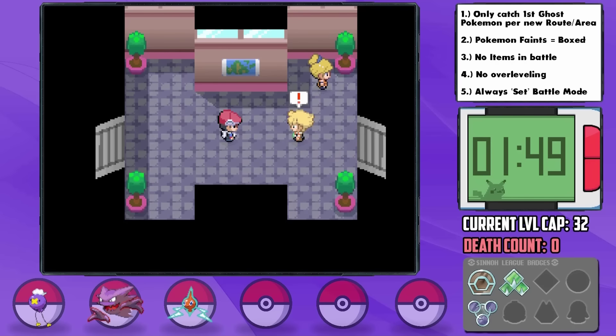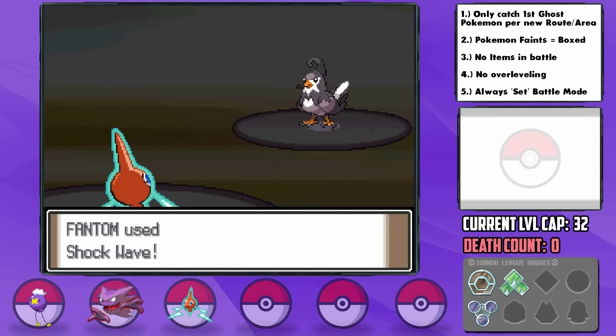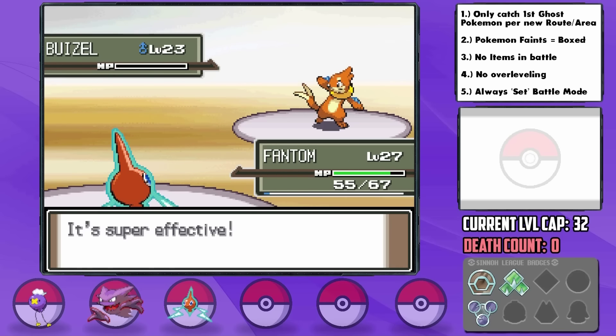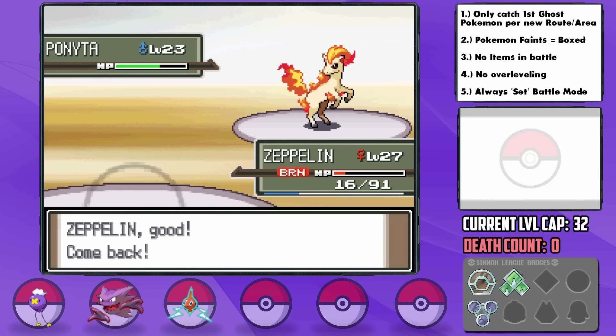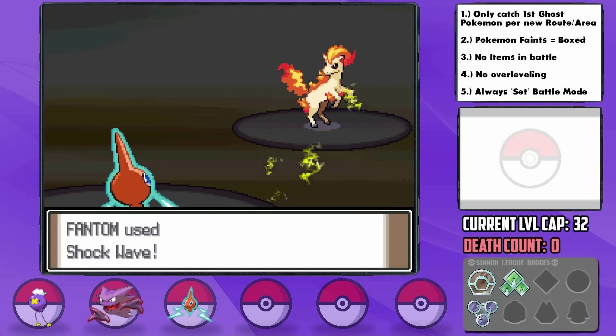Barry battles us as we try to leave the city, and despite his Staravia's attempts to Double Team, we have Rotom with Shockwave which can't miss, which takes it down in one hit, as well as his Buizel after it. Drifloon is able to handle his Grotle with STAB super effective Gust, and his Ponyta is taken down with a combination of Zeppelin and Phantom, with only Zeppelin being brought to low health at just 16 HP and with a burn too.